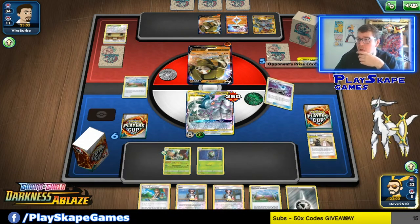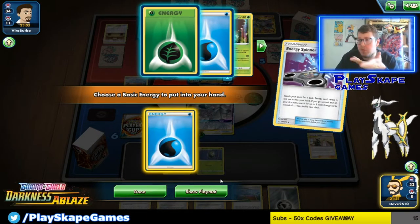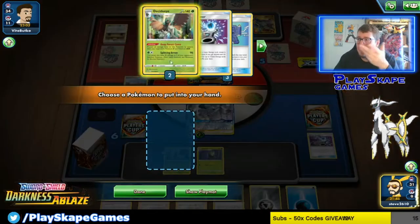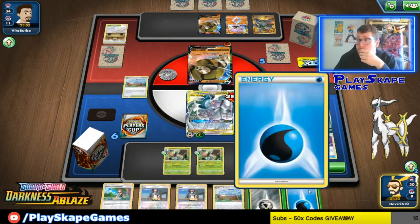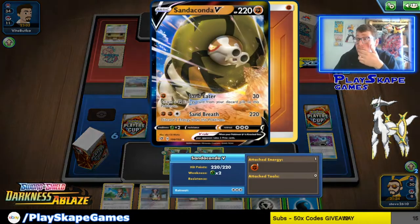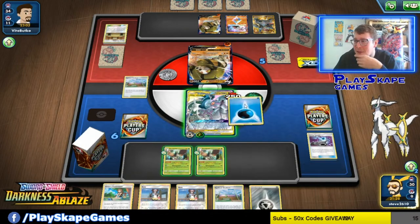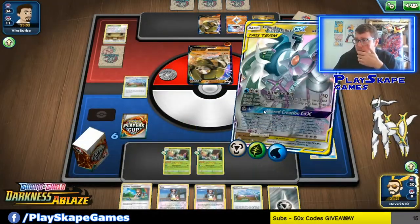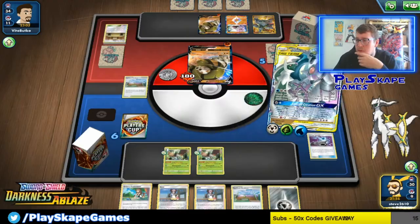We've got a Water energy — great. We can actually use the Energy Spinner for a Grass energy. We use the Metal energy to attack and the Water energy with the water attack, because we need Water energy for Ultimate Ray. Use Turfield Stadium first to thin things out. These Pokémon are weak to Grass anyway — this seems to be a very easy matchup for us, unless he's playing Volcanion, because they run Fire energies with the Colossal Tar Generator. Let's use Ultimate Ray — Grass and Water come out perfectly.